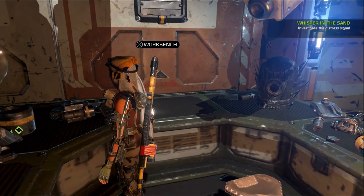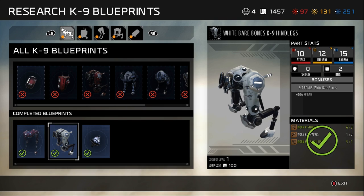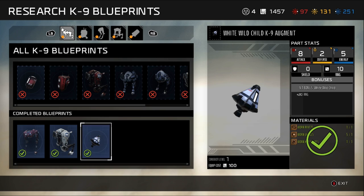I'll just quickly view the changes — I could have done it with you on camera but I decided against it because it seemed a little too long. We went ahead and upgraded to the bare bones canine hind legs, which gave him a total of 5% XP gain bonus, and this white augment which gave him plus 20 RNG. That stat — I thought it was range, but it's actually like a dice roll skill. That's pretty cool.